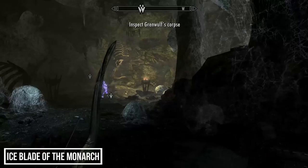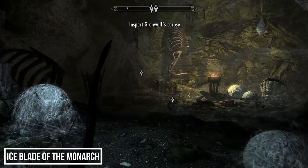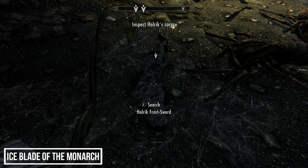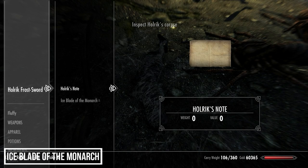Once the Web Mother is dead, the heroes will walk to their corpses. Investigate Holrik's body and you'll find the Ice Blade of the Monarch — a really nice-looking greatsword with a frost damage enchantment. The blade also places a 50% slow enchantment on the enemy for three seconds, which is nice.